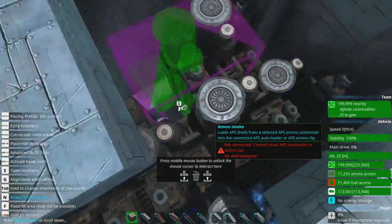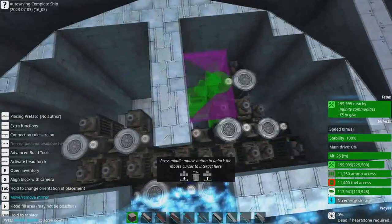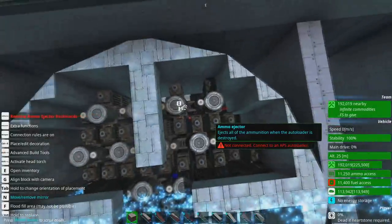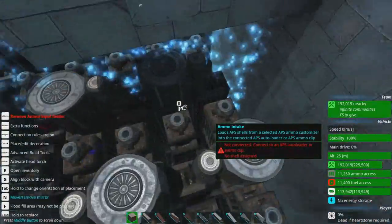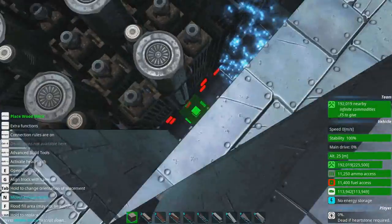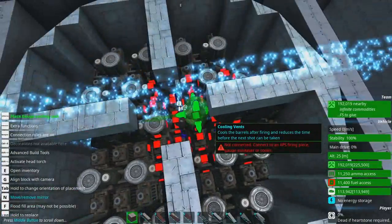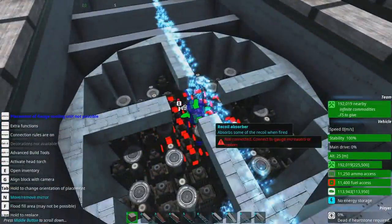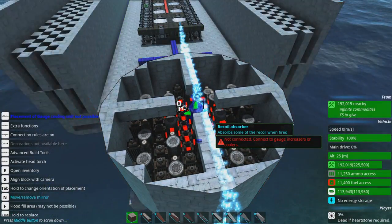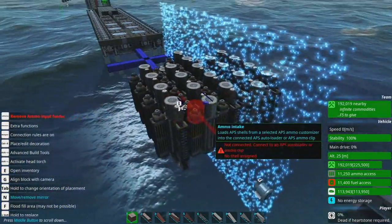One thing I must absolutely not forget — there we go, that's what we want. I tend to find that we need a lot of recoil absorption for this kind of setup. In the middle here, let's see how much we've got. We could do two-clip Tetris in the front here — I'm going to hold off on that. We need to do a little bit of math here because I tend to do three-barrel turrets.